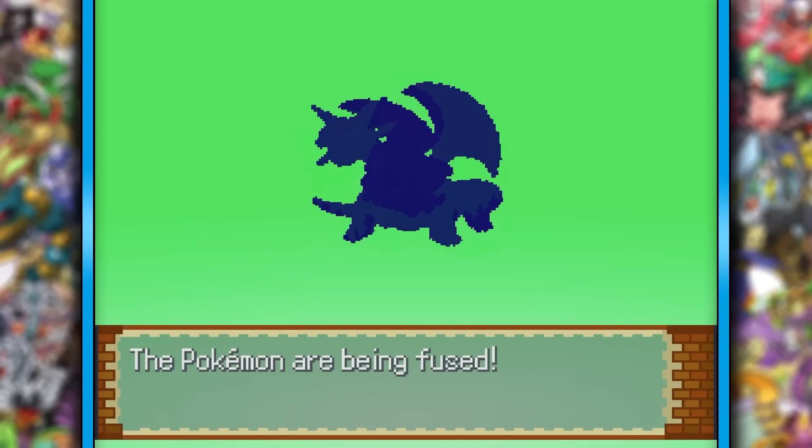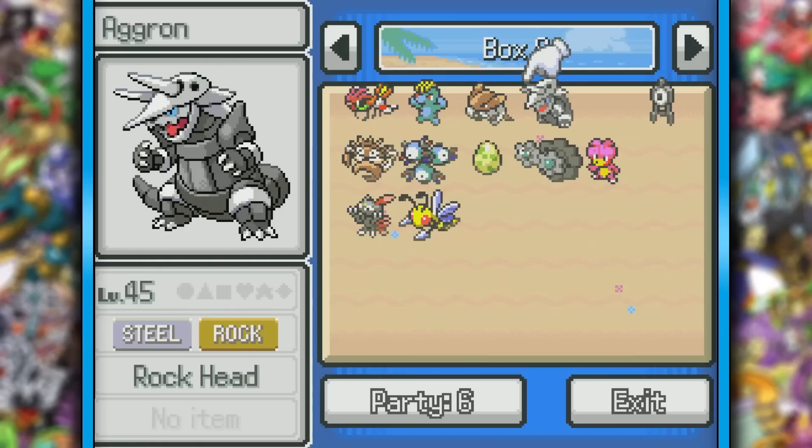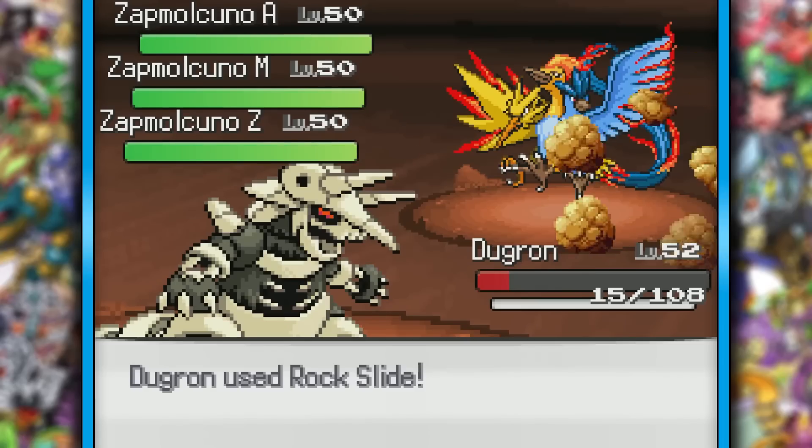Since now we are level 50, we can take Salamence and see exactly what it turns into. Wow, that thing looks sick. Sorry Aggron, he's just a tad bit better. Although I will use you for the most unfair fight in this game — not unfair for me, Giovanni. Unfair for you. Dewgron, use Rock Slide!